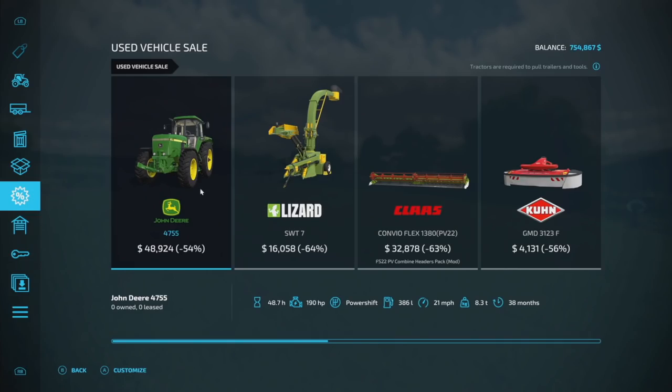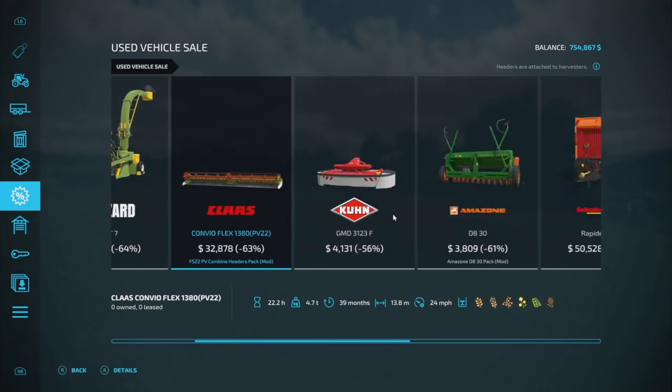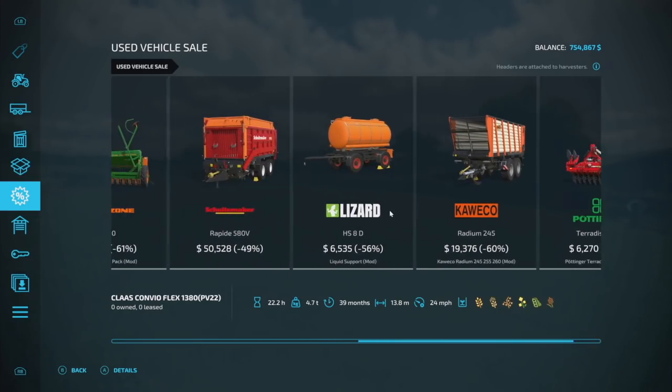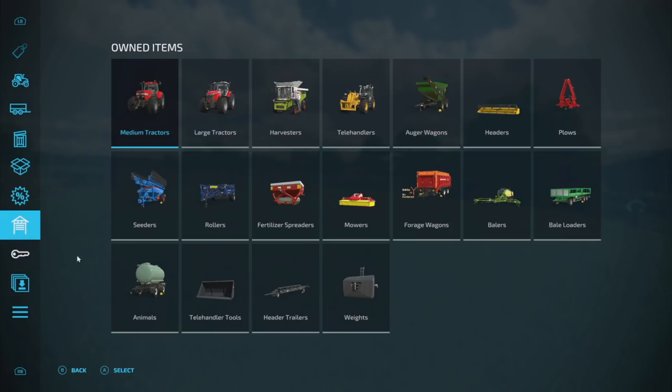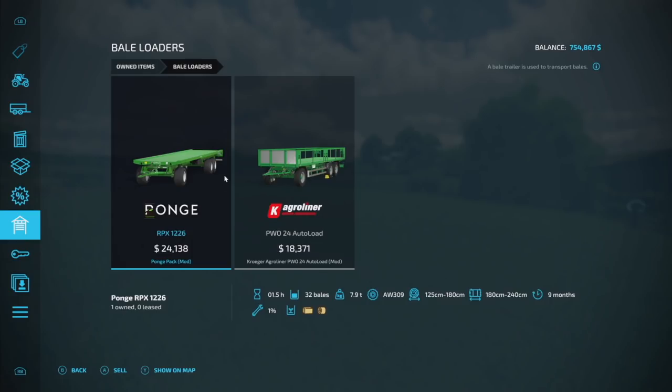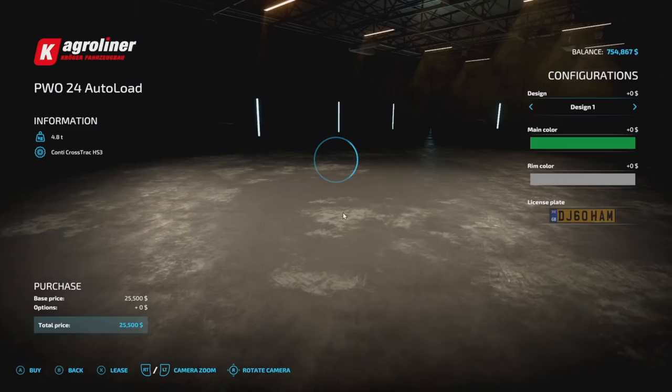Let me figure out which trailers we've got and if anything's on sale. There's a John Deere 47 — oh, I do love that one a whole lot. Doesn't look like there's anything that's going to benefit us too much in here, so we'll move on. What are we using right now? There we go — bell trailer. We've got the pawns for doing bells and then we've got our auto-load right here, the egg reliner PWO.